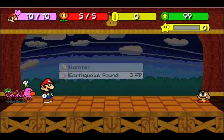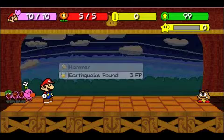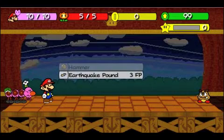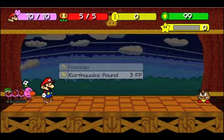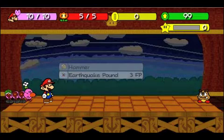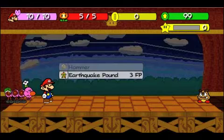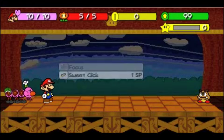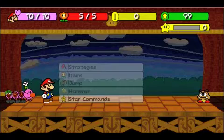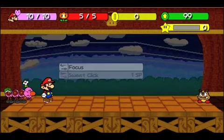Now, you might be wondering why the Earthquake Pound is just a giant mess of icons. Well, that's because it doesn't have an icon made for it yet. Basically, it's trying to scroll through all the icons just playing because it doesn't have anywhere to stop. Same thing with the star commands here. So I guess I'll use hammer right now and show you Earthquake Pound.